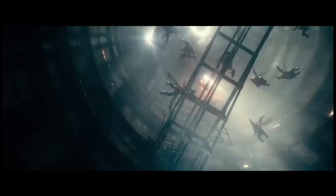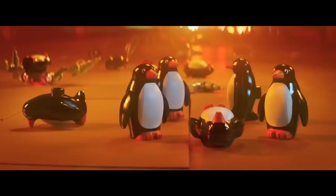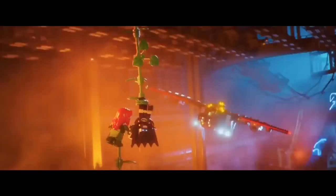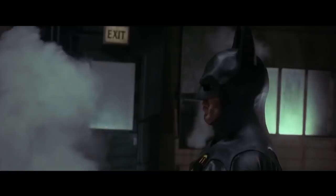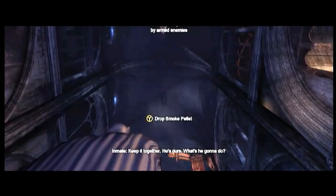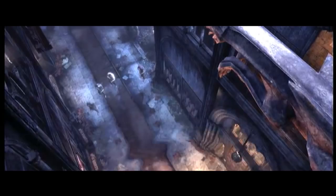Fourth level rogues get an ability score improvement or a feat — you're taking Magic Initiate. This allows you to take two cantrips and a first level spell from the spell list of a bard, cleric, druid, sorcerer, warlock, or wizard. You can cast the first level spell once per long rest. Take Thorn Whip — a melee spell attack that adds your proficiency bonus and wisdom modifier to the attack roll, deals 1d6 piercing damage, and brings the target up to 10 feet closer to you. This is the combat application of a grappling hook. Take Resistance as your second cantrip — you spend one action to grant yourself or an ally an extra d4 to add to their next saving throw. For the first level spell, take Fog Cloud: a 20-foot sphere of fog that heavily obscures the area for up to an hour. Throw this smoke bomb up to 120 feet away with one action.